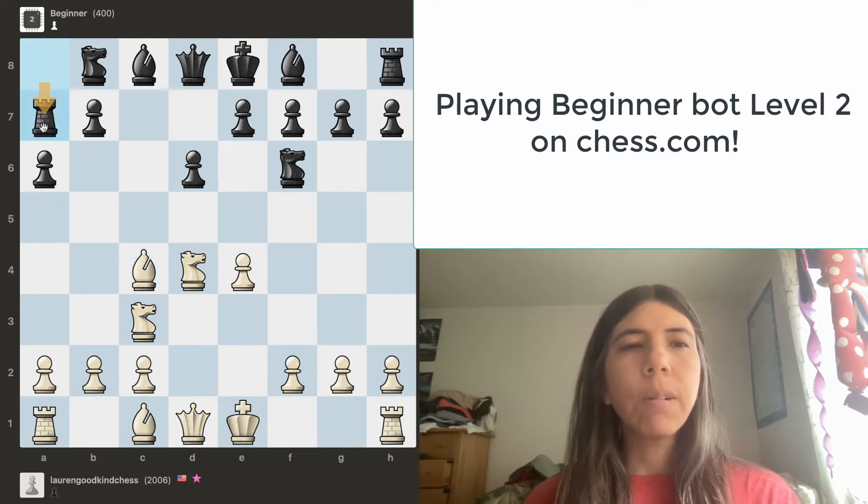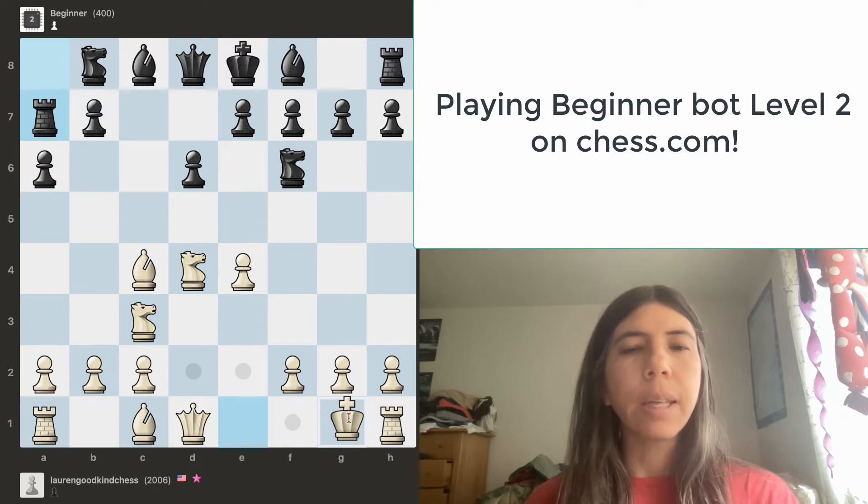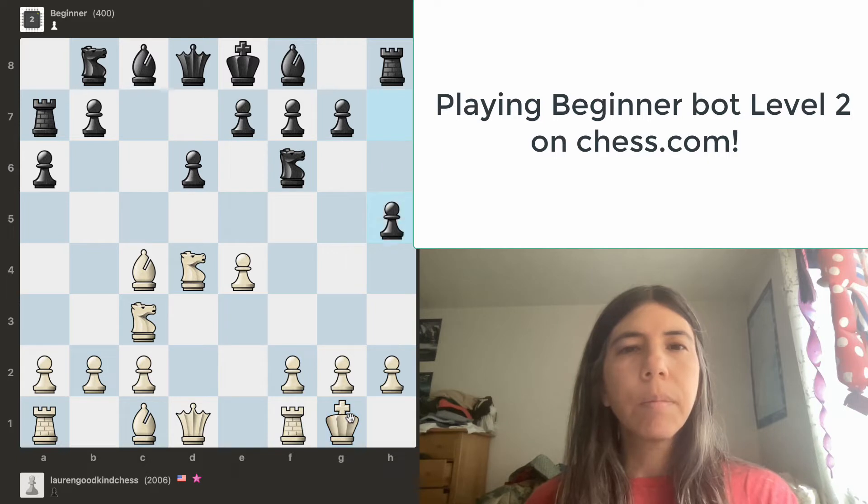The rook goes to a7. I find this move to be tacky. It is my move. Can I safely capture any pieces? The bishop is attacking this pawn but it's not safe to take it. The bishop is also attacking this pawn but it's not safe because of the king. I'm going to go ahead and castle just to keep my king safe.